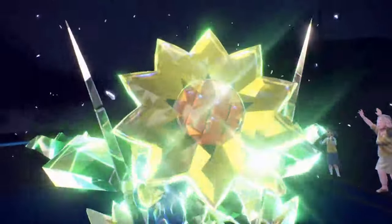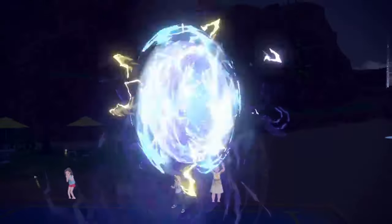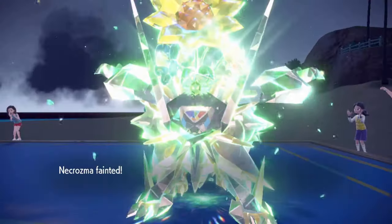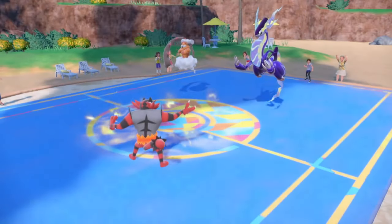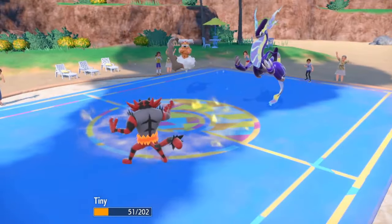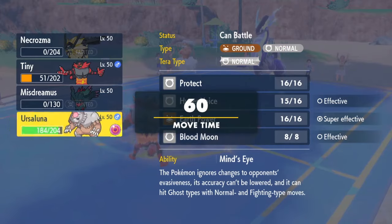I'm going Tera Grass anticipating an Earth Power from Landorus. I have 48 HP left so I don't think it's going to even matter — I'm not going to live a move from Landorus at this range. Yeah, even in Miraidon I don't live that — what a waste. Wait, Grass Knot! That's good because I actually get a Fake Out off on the next turn.